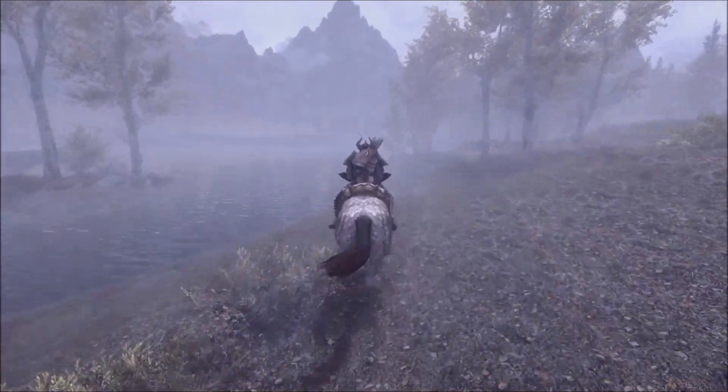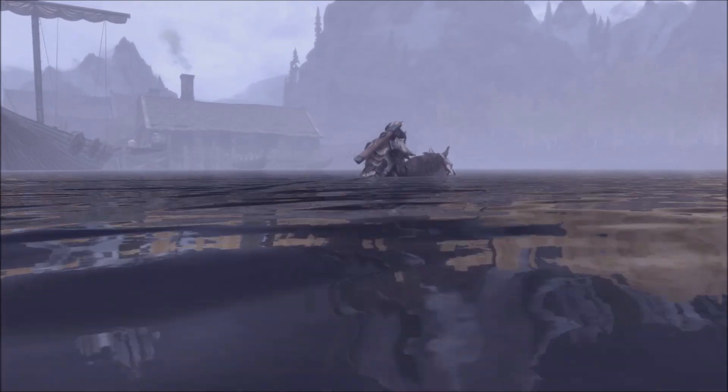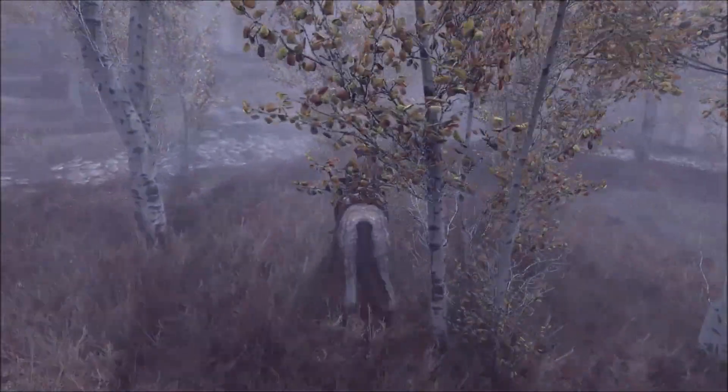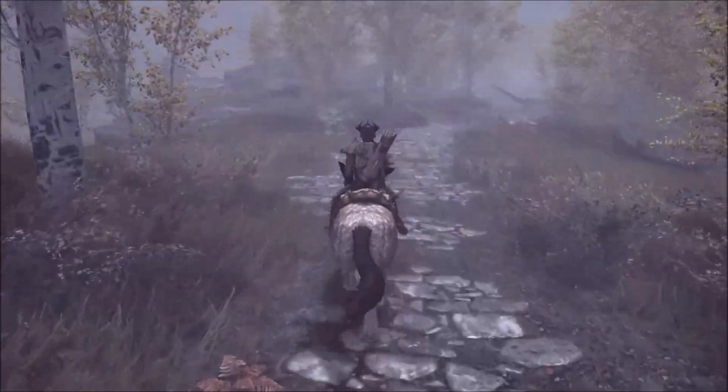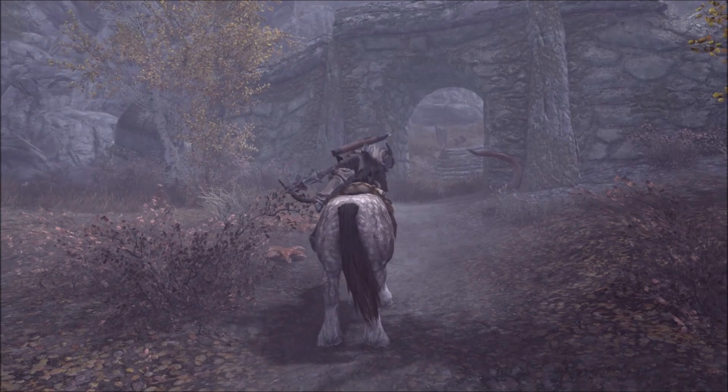From there make your way in this direction. Now we must swim through the water to get on the other side of the river. This can take a while, but when you arrive at the other side you must follow the way again. A few meters later, turn here to the left side. The Darklight Tower is now in front of you.